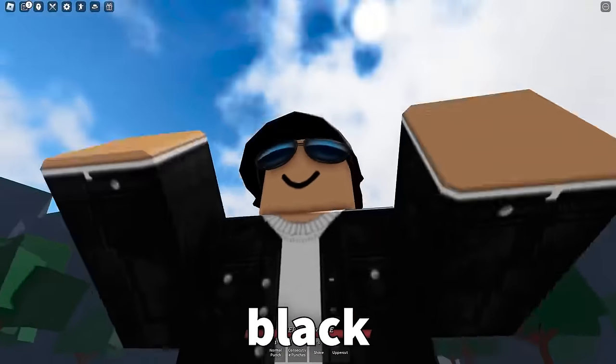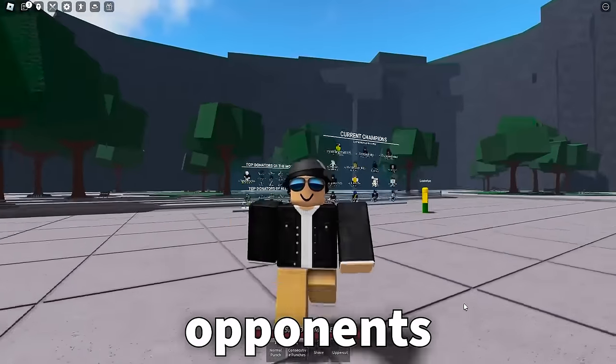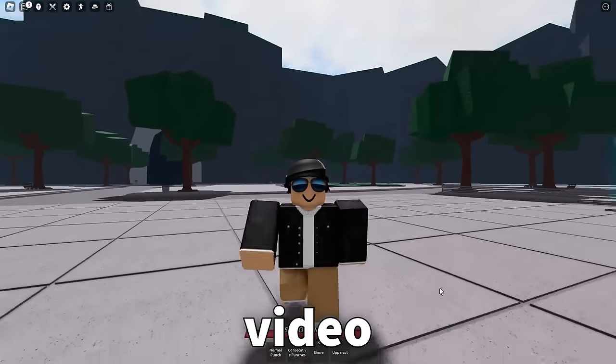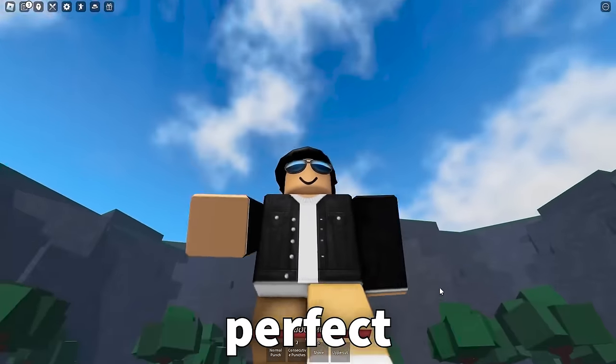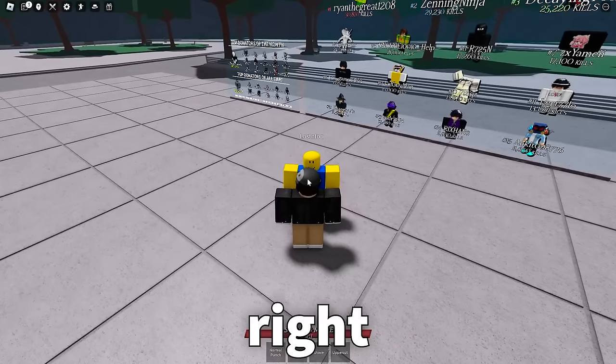Basically, they added Black Flash to the game. It's a move that you can do on your opponents whenever you perfect block them. And I guarantee half the people watching this video right now are thinking — you can perfect block? Yeah, you can perfect block in The Strongest Battlegrounds. I didn't know about it until recently either.